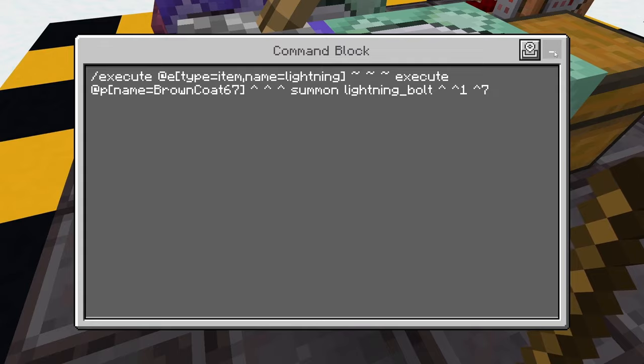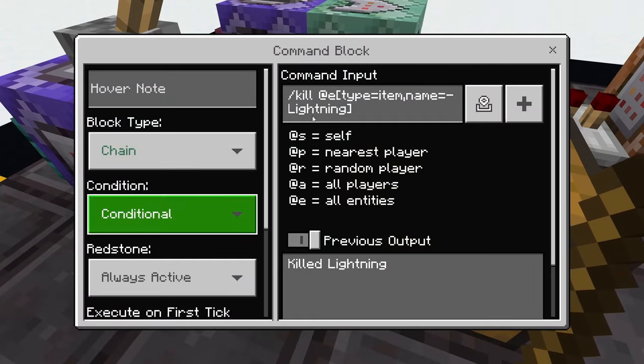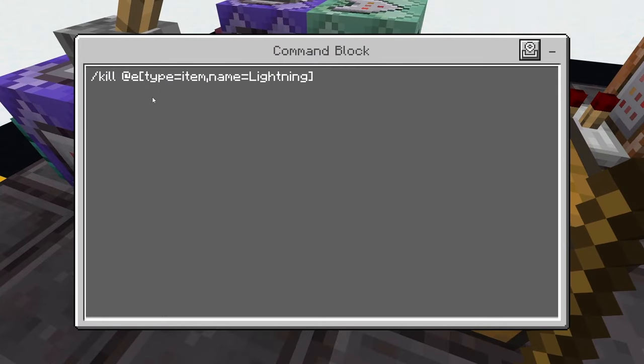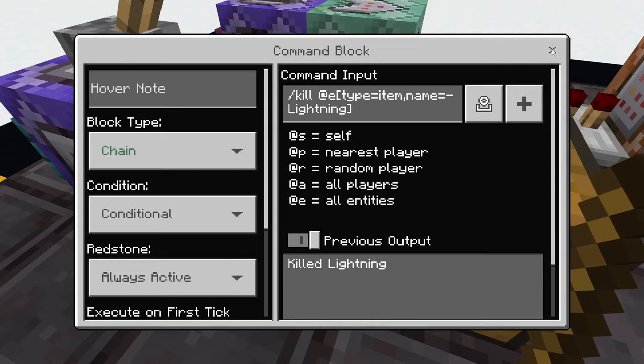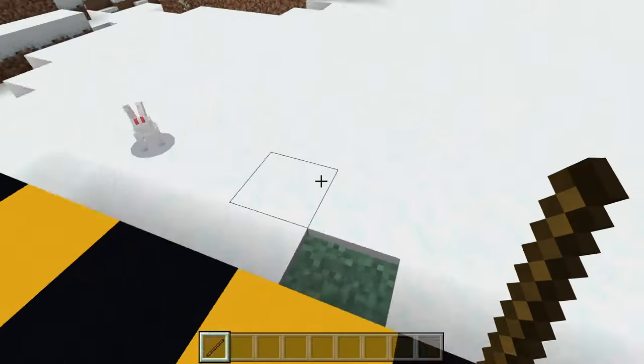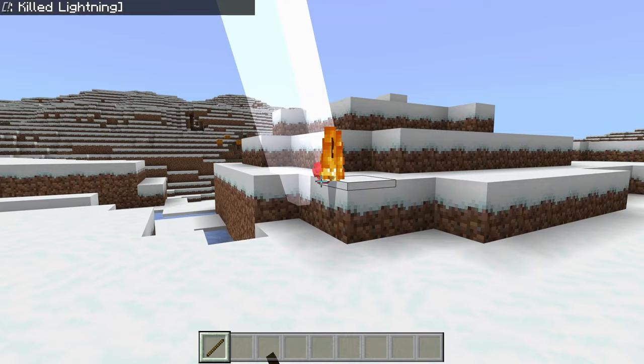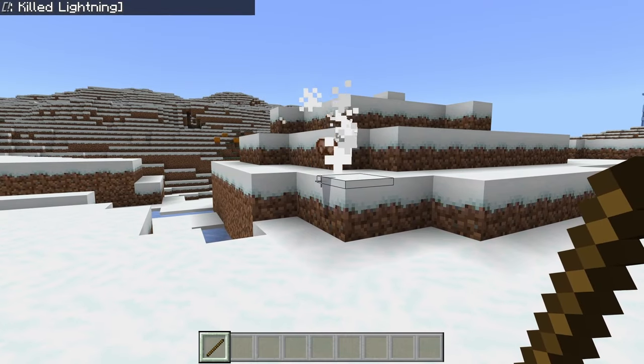In order to turn this on, you're just going to drop the wand — the stick — that's named Lightning. The chain command block here is chain conditional always active: /kill at E type equals item name equals lightning. So it's going to destroy the wand that you drop, which is why I have you doing a stack of them. We flip that on — Wingardium lightning bolt! Very effective.